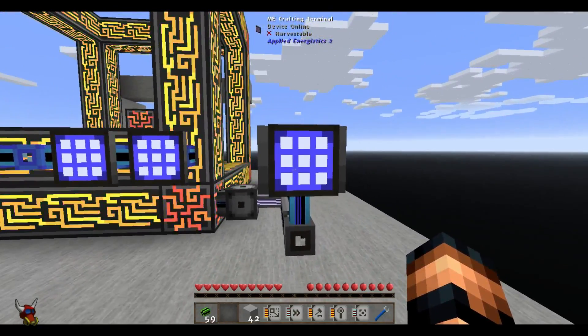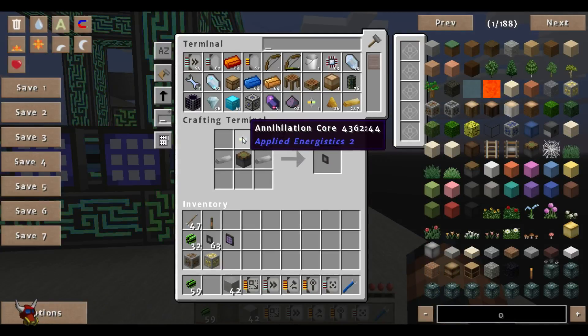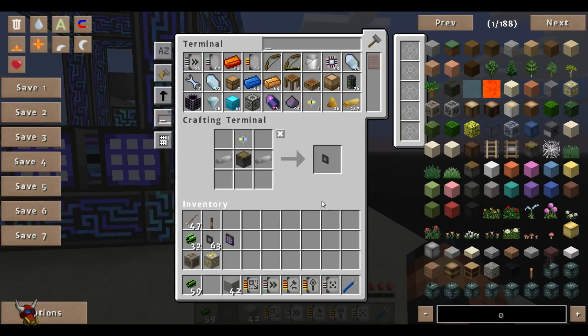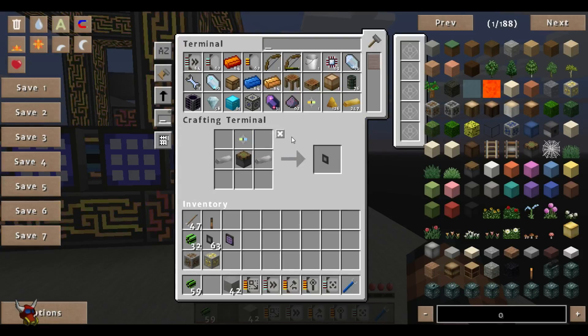The first thing we'll look at here is what's required to build this. You need an annihilation core, sticky piston, and a couple iron ingots — not real expensive. Like I said in the previous video, if you can make extra annihilation cores, it's a pretty good idea to do so, because you're going to use those to build these and some other devices. Pretty simple recipe.